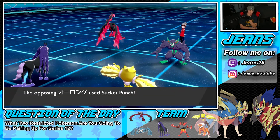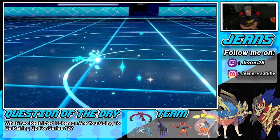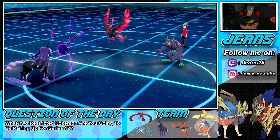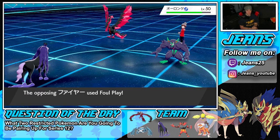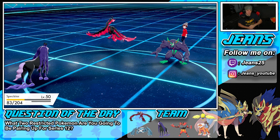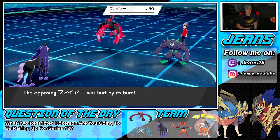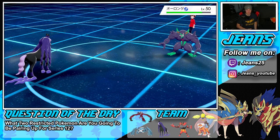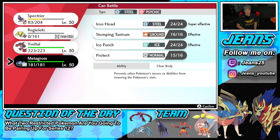I actually kind of want Regilecki to go down here — there's no way around the Throat Chop, so I'd rather just have Regilecki go down now and bring out Metagross, get rolling with Bulldoze for speed control. Shadow Ball pokes the bird, it goes down, and now we bring back Metagross. Foul Play pokes — wait, he's burned! Get out of here! Burn drops it — the burns are where it's at. Love Spectrier.